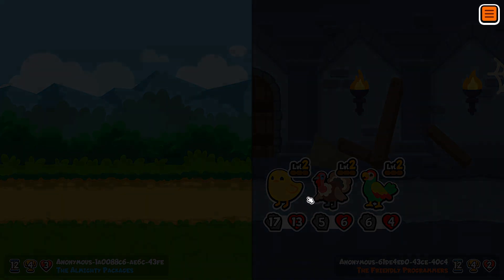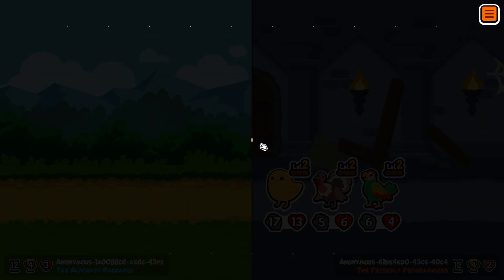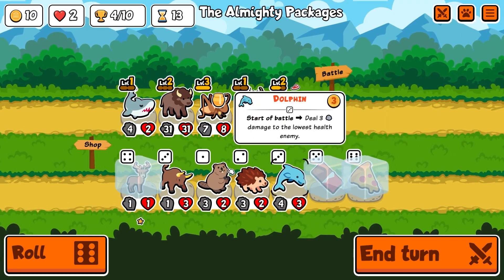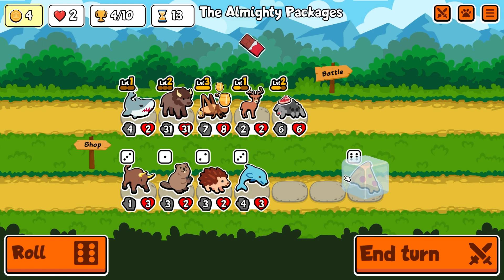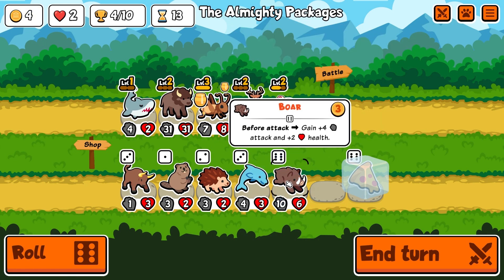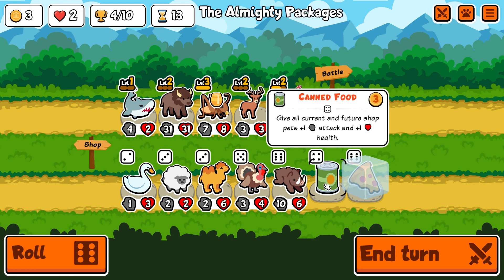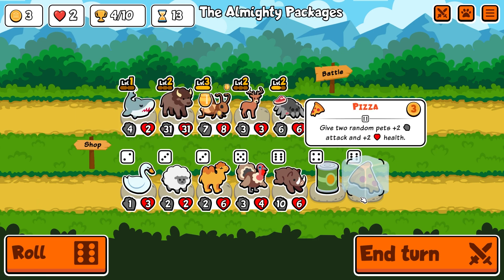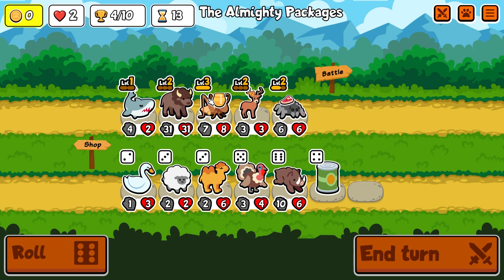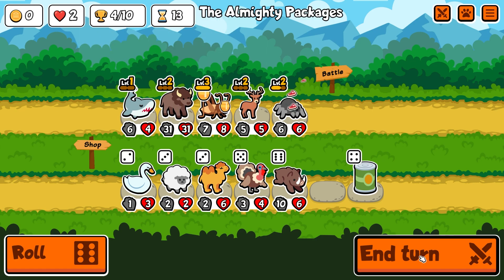That made that chick super deadly. That got rough. Let's see here. Get this deer to level two. I could have leveled up this guy to level three. I'm going to roll once. Didn't get anything good. So I'm going to go ahead and get this - that gives me just a little bit of health. And the shark is still powering up.